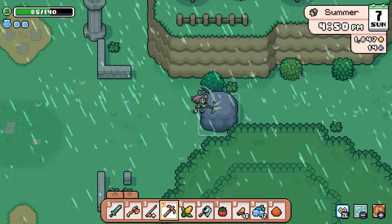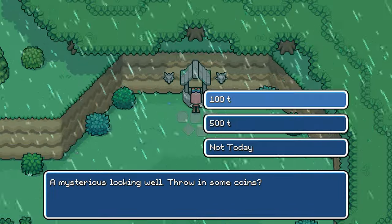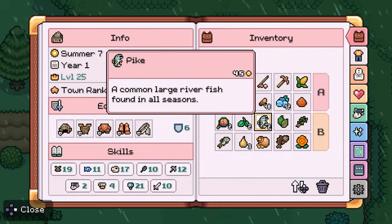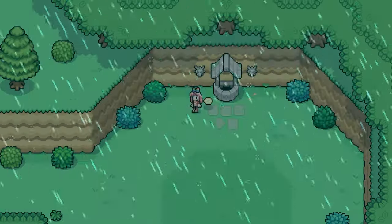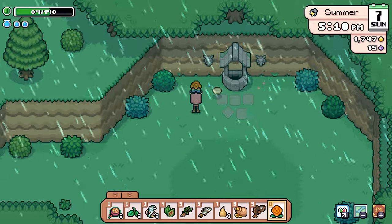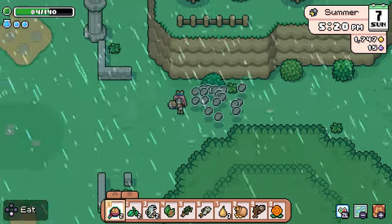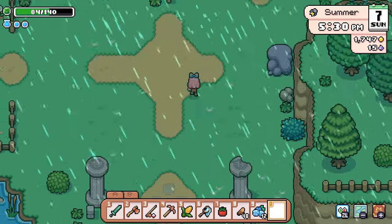We'll throw in 100 coins. I got a thing back - what did I get? Oh gosh. Can I eat this? Cow halo - what is that? Oh, it's a cosmetic. Sure, yeah. We can now put a halo on our cow.